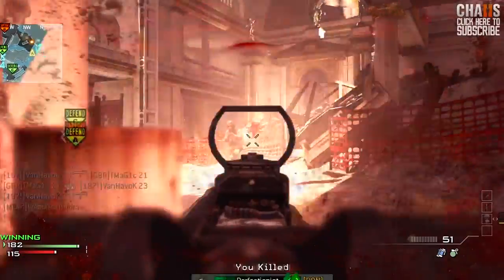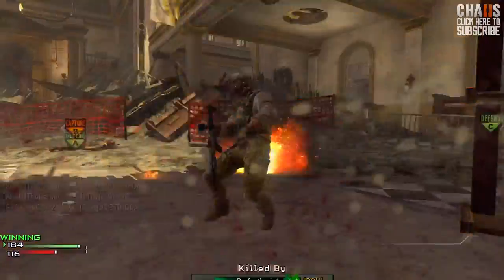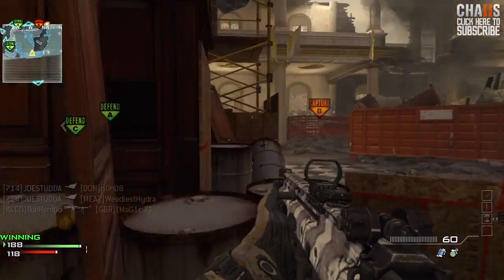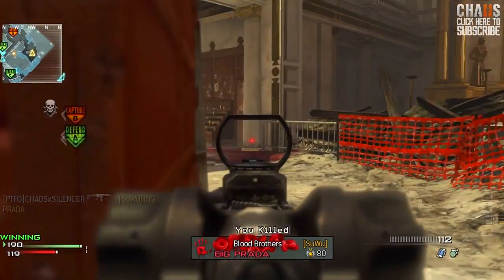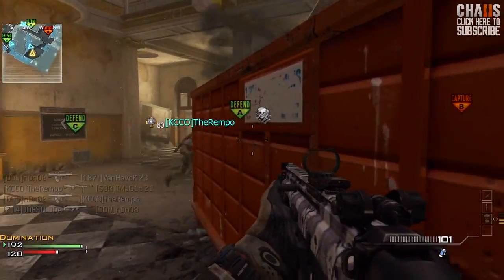Once again, back to the same spot. No, I'm not camping — I'm holding our C spawn, and our guys are holding A spawn. There's no reason to push B when you've got the match in the bag and you know exactly where they're coming from. Strategically defending my position — camping is old news anyway.